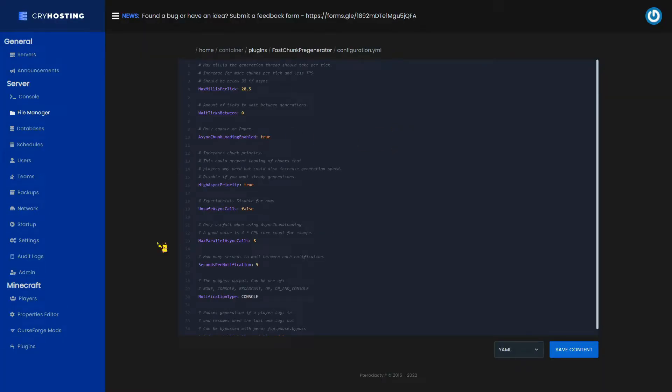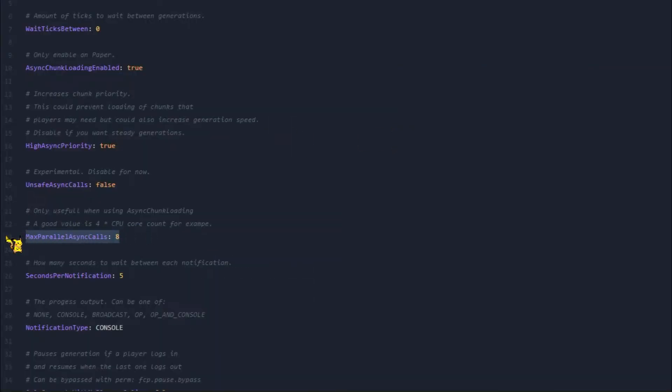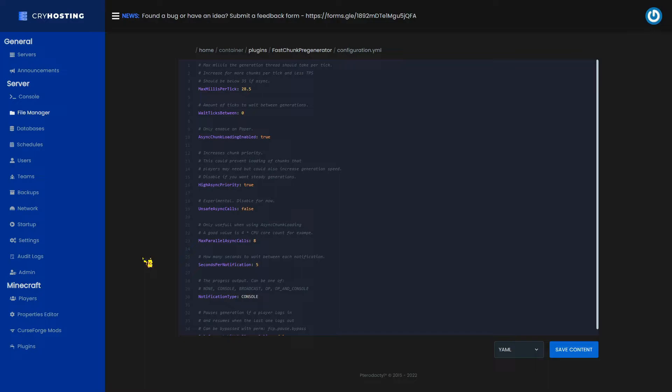The final thing that you're going to want to edit is this option right here. As it says in the configuration file, you'll want to change this number to four times the amount of cores you have on your server. If you don't know how many cores you have on your server, just leave it as it is — it'll probably be fine overall. However, since I do have two cores allocated to the server, I'm going to put an eight here because two times four is eight. After you've made these changes to your configuration file, just make sure you save your changes and then restart your Minecraft server.